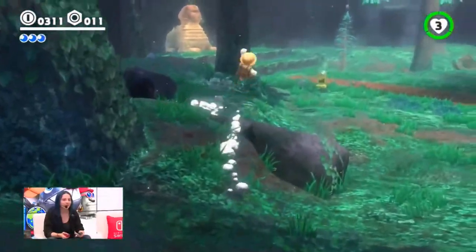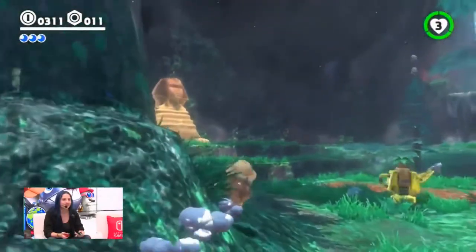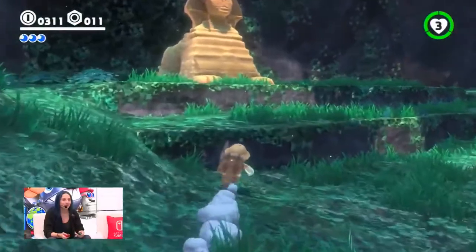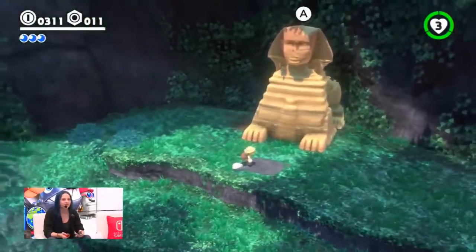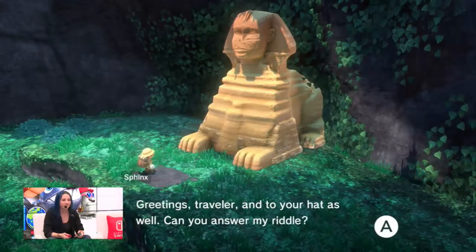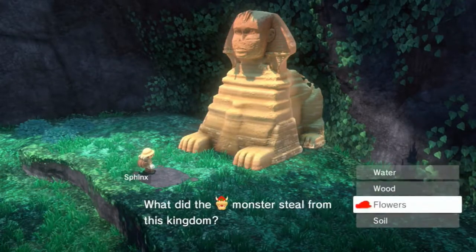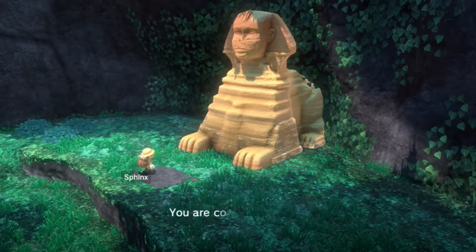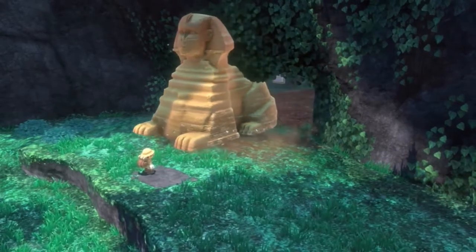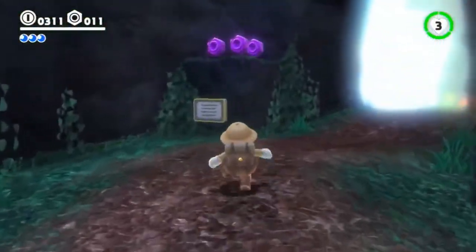This might be a good time to visit that Sphinx and say hi. So — what did Bowser steal from this kingdom? Water, wood, flowers, or soil? Based on the conversation we had with those Steam Gardeners earlier, I'm going with flowers. I'm thinking flowers are what got taken. All right, now I can head a little bit further into this area — got some more local currency to grab.